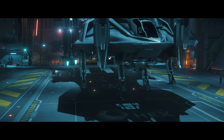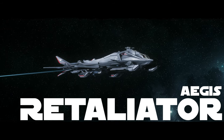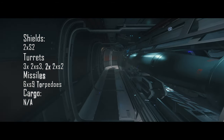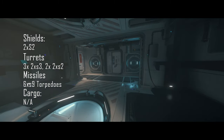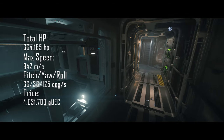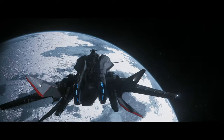Now let's talk about the best bomber in the game — the Aegis Retaliator. It has 2 size 2 shields, 3 turrets with 2 size 3 weapons each, and 2 turrets with 2 size 2 weapons each. But the main payload it carries is 6 size 9 torpedoes, and it has a ton of HP — it's basically indestructible. With a price of just over 4 million aUEC, it is the best bomber the game has to offer right now. Yes, it is very ugly, but ugliness aside, you should own this ship — in-game, not with real money.